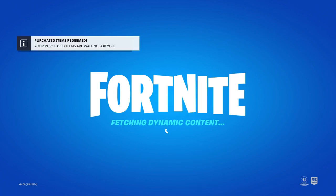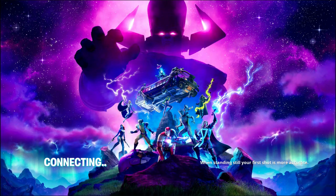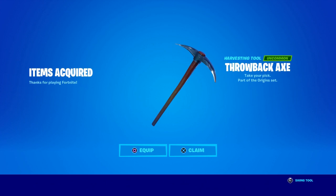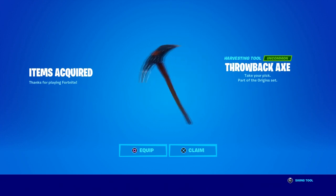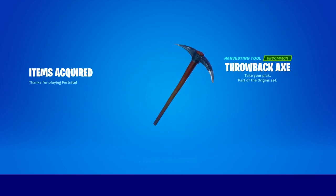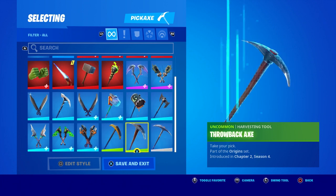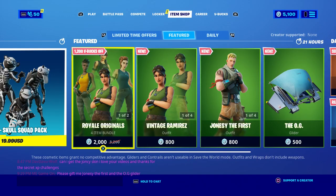Once you log in, you will see it — it says 'Purchase item redeem.' Click on 'Battle Royale' and you should basically see the pickaxe — you should unlock it. That's how you do it, it's pretty simple. Once you do receive the pickaxe, just click on 'Claim,' and then once you click on claim it should be in the locker right over here. That's it, that's how you get it.